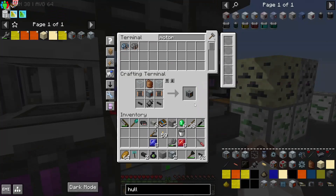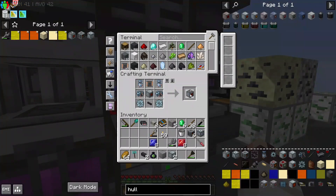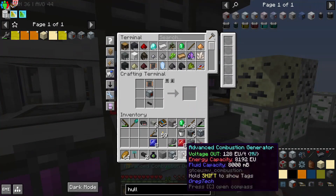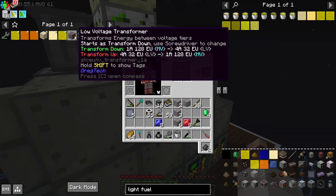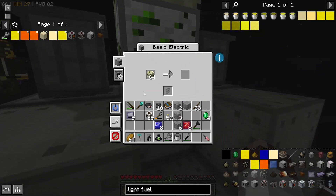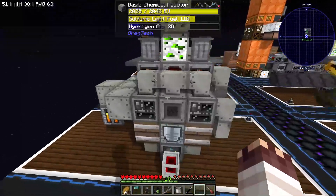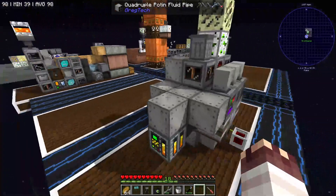To run this system, we'll need 6 advanced distilleries, an advanced mixer, 4 advanced combustion generators - although I'm making 8, because the extra 4 can run our MV blast furnace, HV blast furnace, 2 basic chemical reactors, 2 centrifuges, a low voltage transformer, and an electric furnace - all LV. Behold the monstrosity. It is like some crazy steampunk robot.